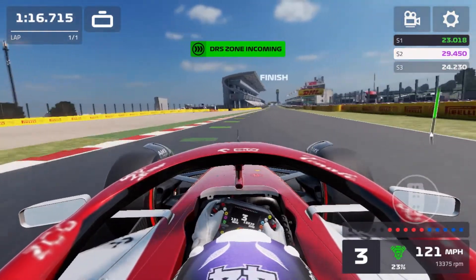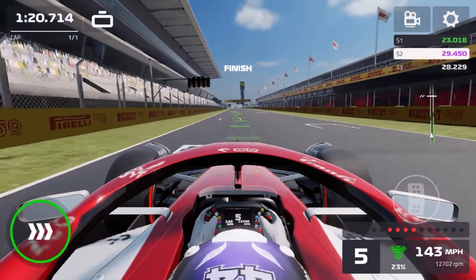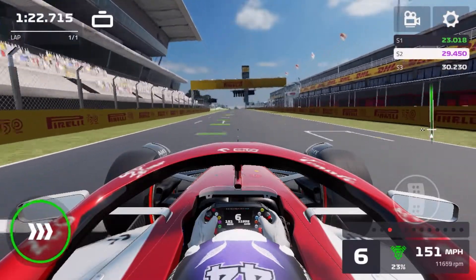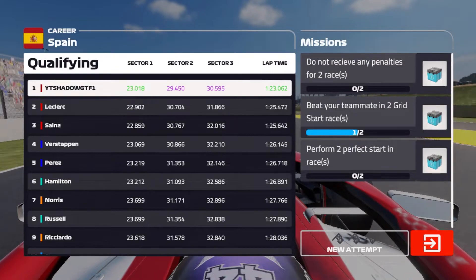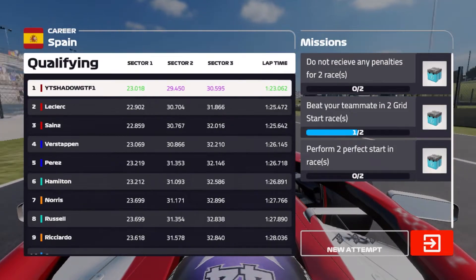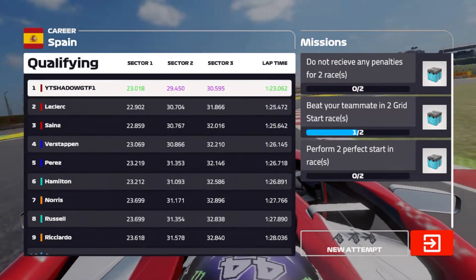Now onto the last corner — can we get a good run out of here? DRS wide open, charging towards the line. And that's going to be enough for pole! Just ahead of the Ferraris — ahead also of Sainz, Paris, Hamilton, Norris, Ricciardo, and Ocon. It's a great result for us so far. Let's hope we can carry that into the race.